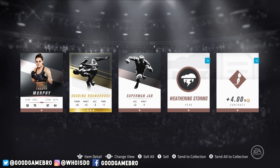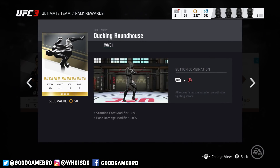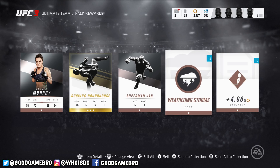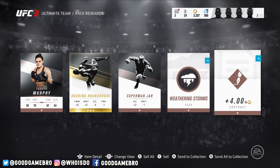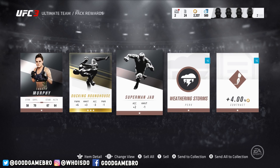Third pack: Lauren Murphy, the ducking roundhouse — that looks pretty legit. So moves at least will stay; I guess it's the perks that go away, which maybe isn't that bad. The moves seem to stay, it's the perks only that go. Superman jab will be fun to use. Weathering Storms — a bronze one, 15 fights, plus one to chain and body during a health event, removed after 15 fights. We have a 4% boost for contracts, which is actually pretty cool. Oh, you can actually switch that — I didn't realize that, that's pretty sweet.